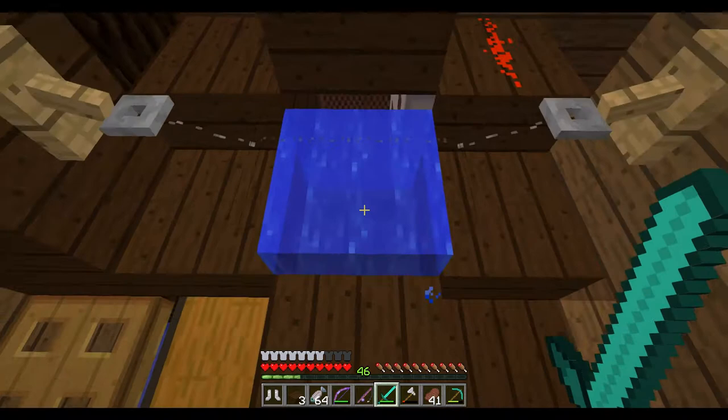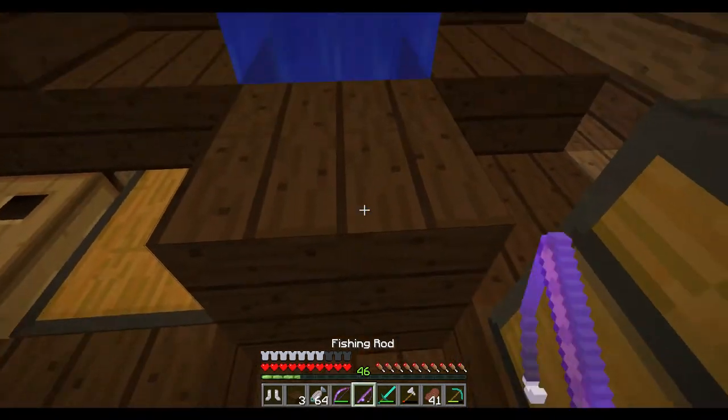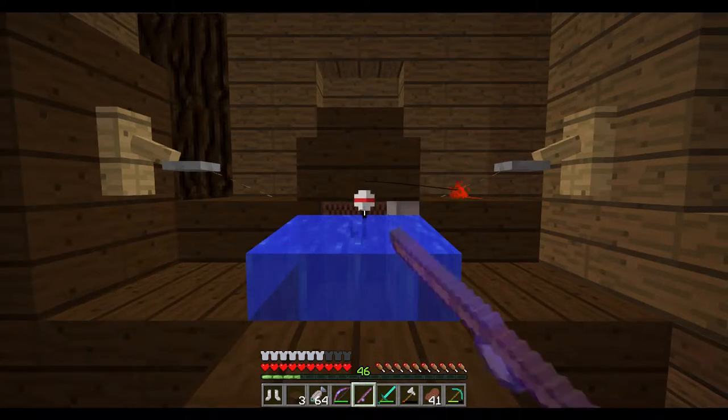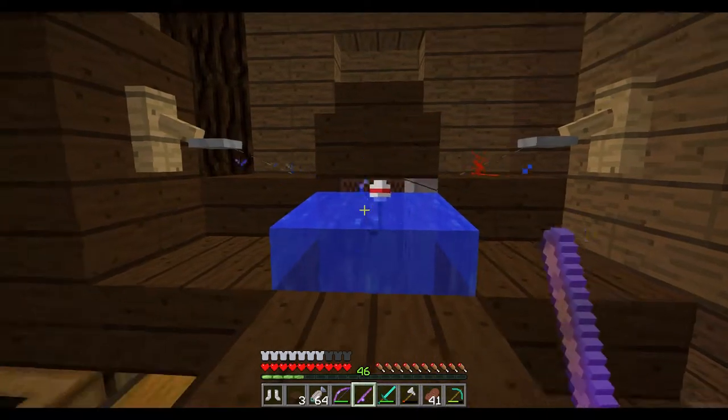Redstone dust, hopper underneath, and a water source. And all you have to do is right-click on the iron trap door and it just works until something bites - just like that, just that quick.